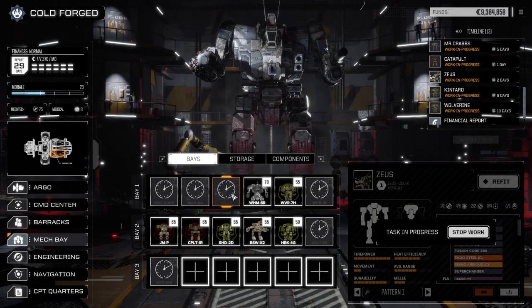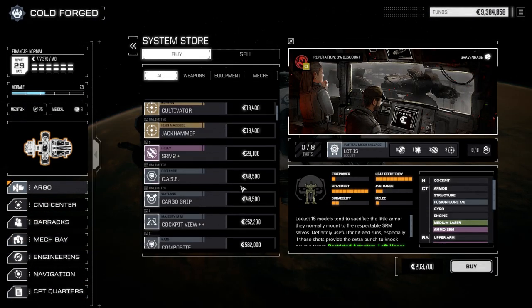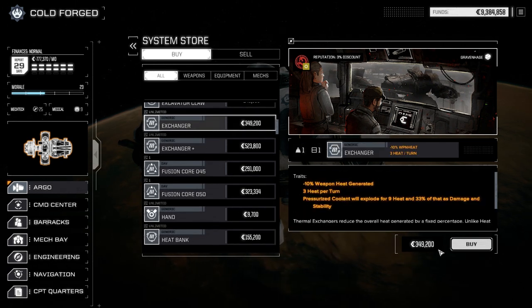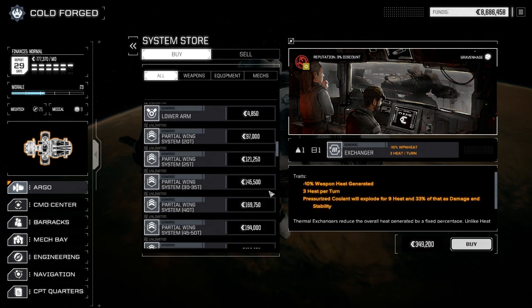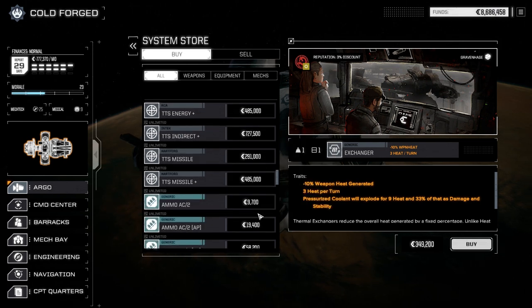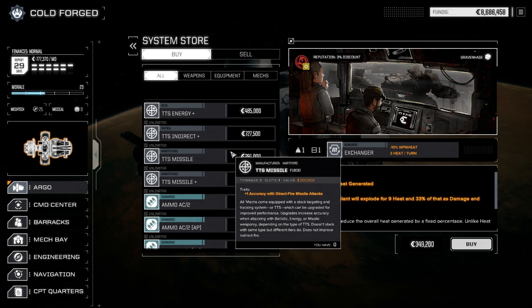The Zeus took some damage — we lost our upper arm ballistic — but I managed to get one back in a mission. Let's check the store before we go, just to double check. I've been trying to pick up a few extra things we might need out there. Let's buy a couple of exchangers — just regular ones. We've got lots of arms and things. TTSes, we don't really need right now. We've got plenty already in our mechs.